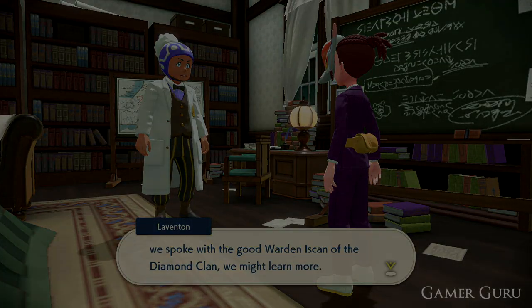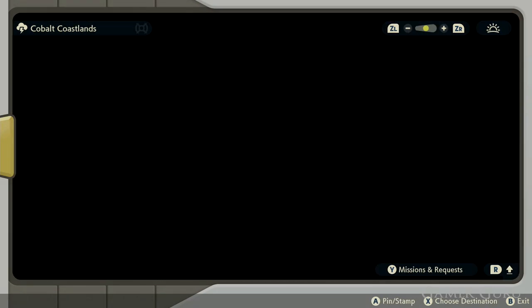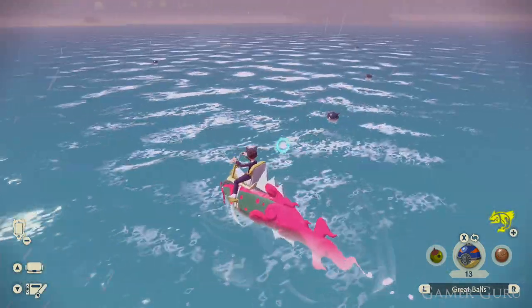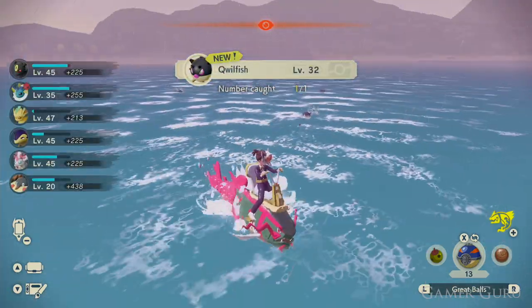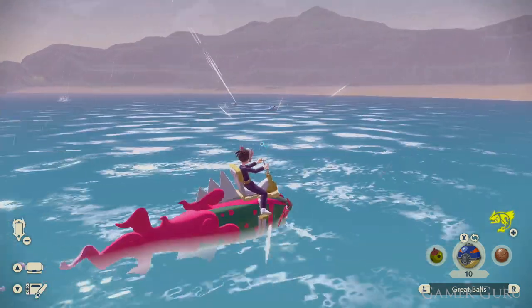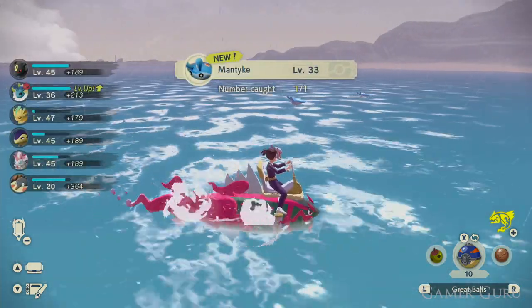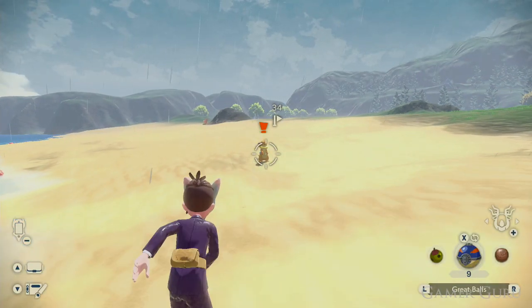And that leads us to our next requirement. We are going to need a Mantine, an Overqwil which is the evolution of Qwilfish, and a Breloom. Luckily two of these and Overqwil's pre-evolution Qwilfish can be caught from the same location. All we need to do is head off to Tranquility Cove in the Cobalt Coastlands and near the center islands we'll be able to find a bunch of Qwilfish, so go ahead and catch one of those first. Then if we head back towards the Ginkgo Land and Coastline a little bit we'll be able to see a bunch of Mantine, so also capture a Mantine — that is two of the requirements down. Finally for the Breloom you most likely already have one as you can get them in the first area of the game, but if you don't you can also catch them just here on the coastline of the same area.